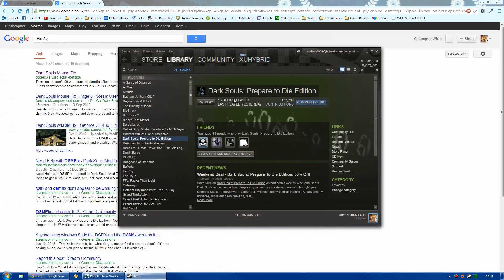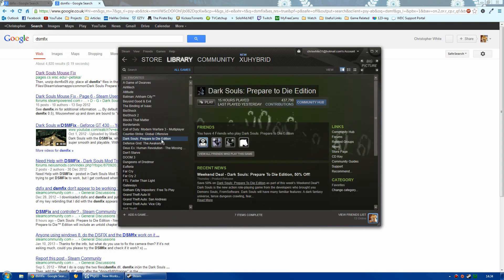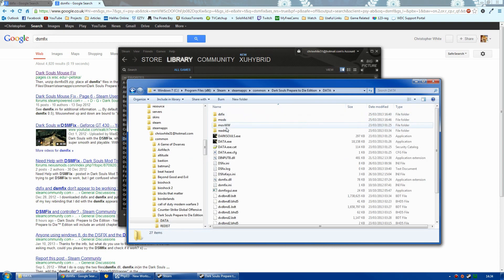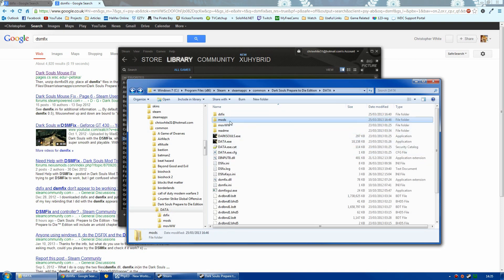I'll show you how to get to your game directory. Go to Steam, go to Properties — depending on which layout you use you can right-click and go to Properties — then go down to Local Files and browse to Local Files. You want to go into your Data folder. I've created a folder called 'mods' where I put the two downloaded files, and I dragged all the files from there into the Data directory. You'll end up with DSFix.ini.